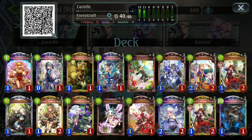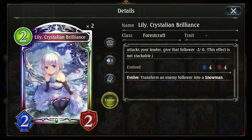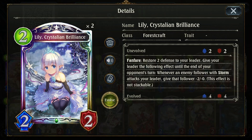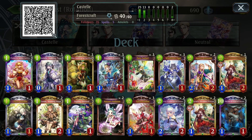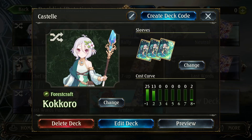Having the ability to run Lily is extremely valuable against Last Words. If your opponent isn't skilled at the deck, you can use the evolve effect to erase their Dark Alice or erase their Last Words to slow down their game plan. Even if they play well, you can use the fanfare effect to stall as you approach your lethal turn, neutralizing storm followers — Last Words' major damage source.